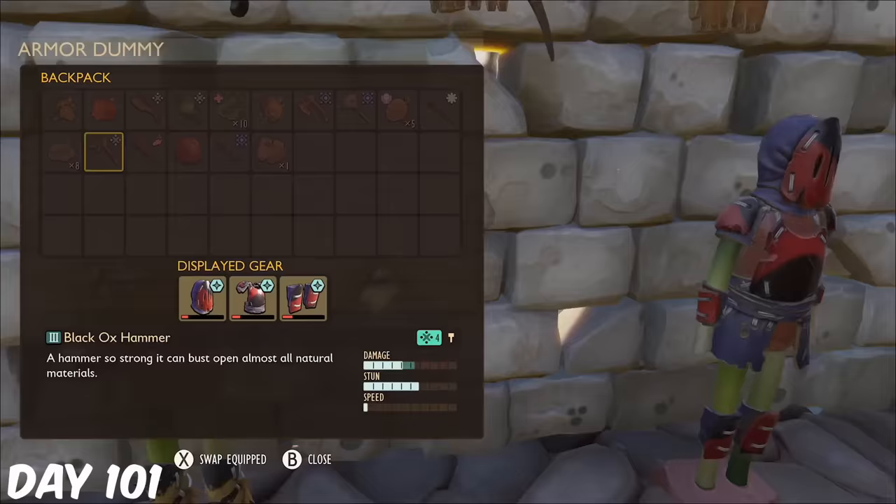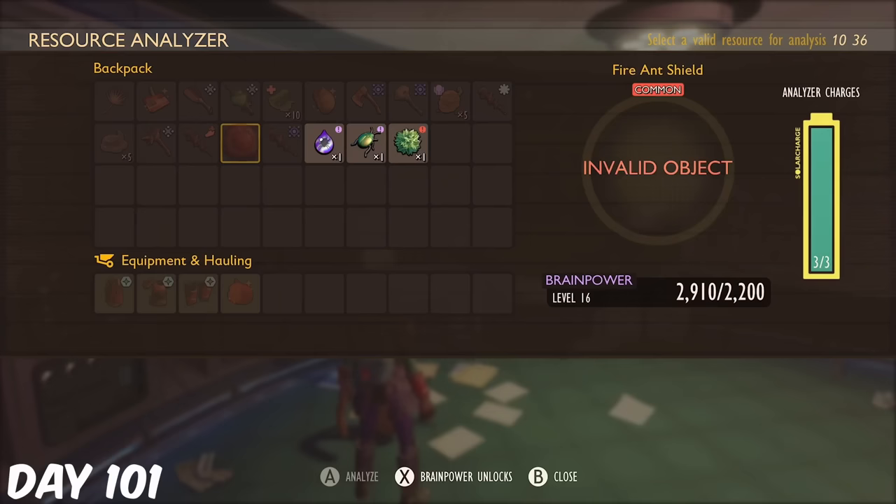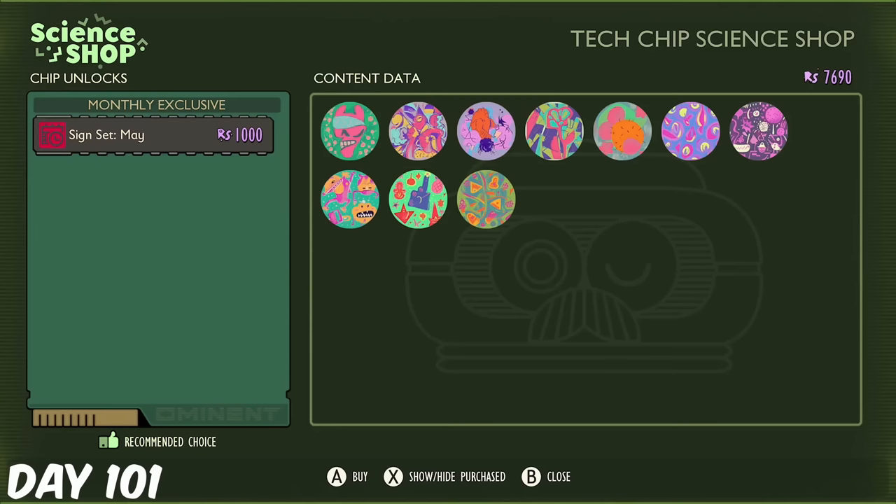I re-equipped my armour from the stand, and then headed to the Resource Analyzer to analyse some of the old items and unlock new recipes. I also used the ASL to purchase the Sign Set for May, which is only available this month, so if you haven't bought it yet, make sure to go and do it.